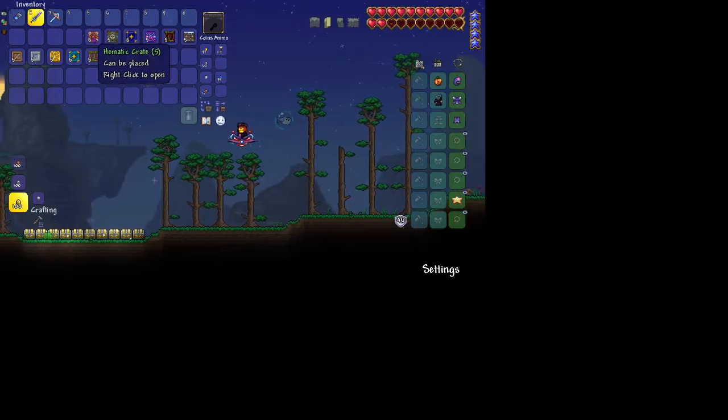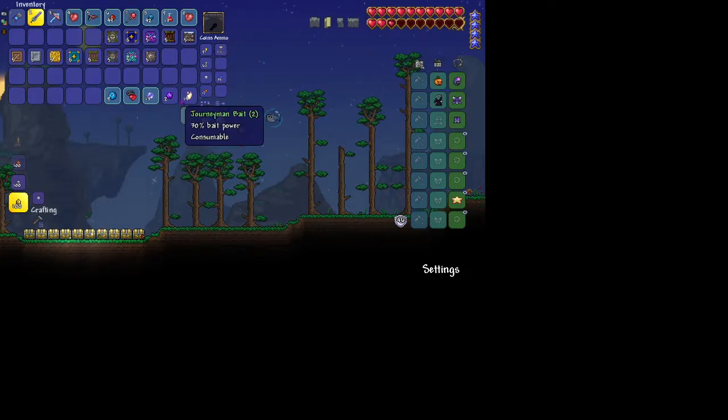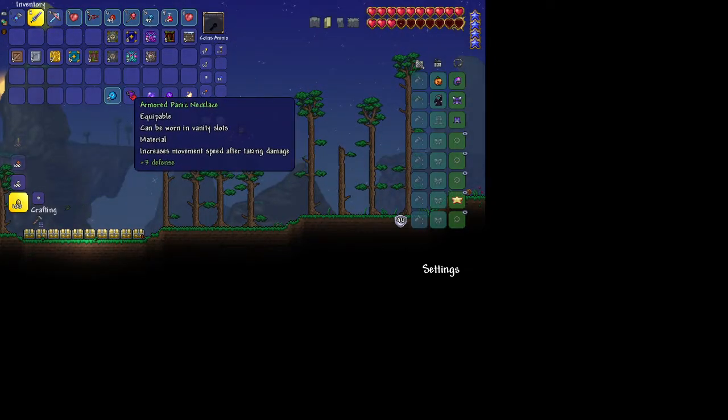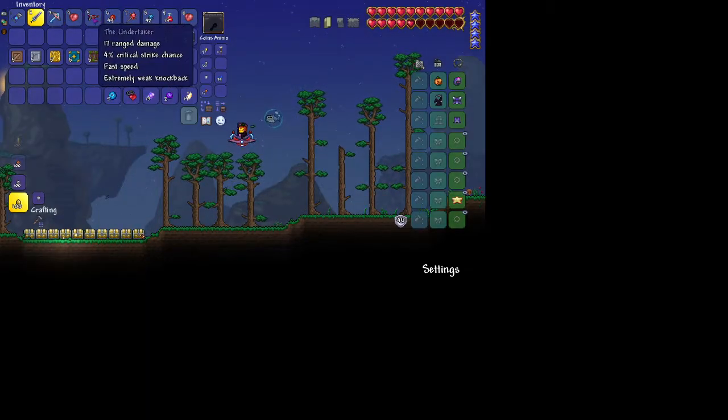Okay, Hematic Crate. Ichor, Journeyman Bait, Soul of the Night, Panic Necklace, Master Bait, Crimson Heart, Healing Potion, Cobalt Ore, Crimson Rod, Palladium Ore, Horn of the Undertaker, and another Crimson Heart.